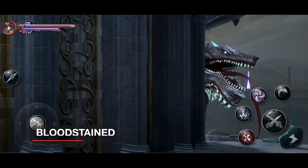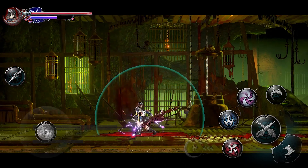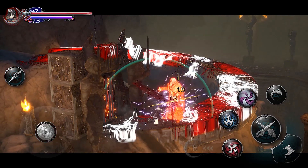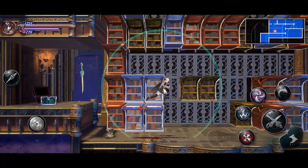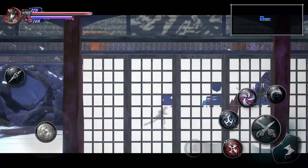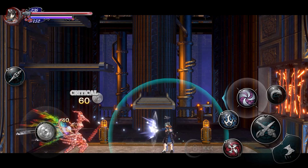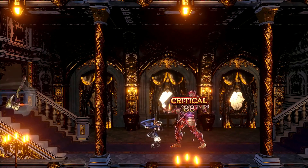Moving on to number 4, it's Bloodstained Ritual of the Night. This is a 2D side-scrolling action RPG game with Metroidvania-style gameplay. You play as Miriam, an orphan scarred by an alchemist's curse that slowly crystallizes her body. You need to battle through a demon-infested castle and defeat its master to save yourself and all of humanity. The game has more than 107 weapons and skills with over 120 minions and boss fights.